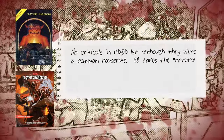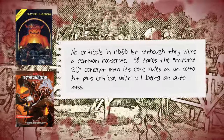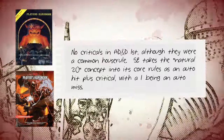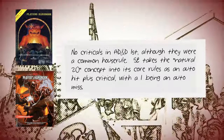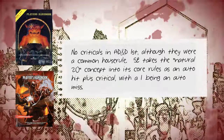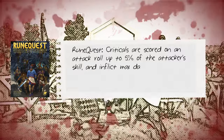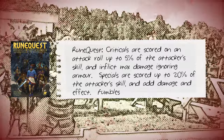Now for criticals and what they represent. AD&D has no critical system within the core rules, but it was common to allow a 20 to inflict a critical — usually something as simple as applying double damage. 5e applies this simplistic model: a 20 is an automatic hit and a critical, regardless of the armour class target required. Sometimes a roll of 1 is used to represent a fumble; in 5e, a roll of 1 simply indicates an automatic miss.